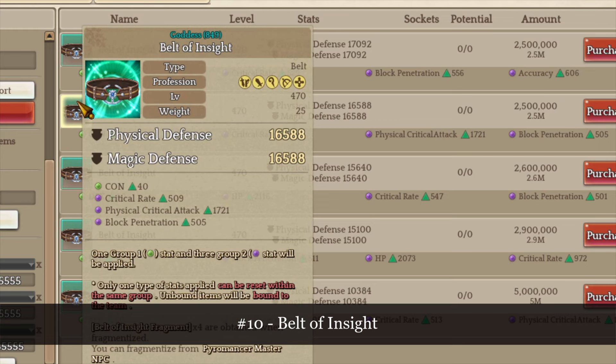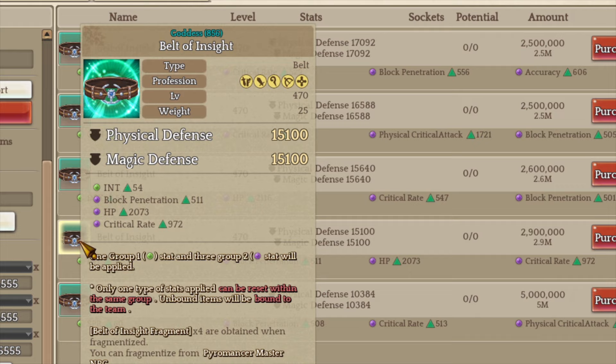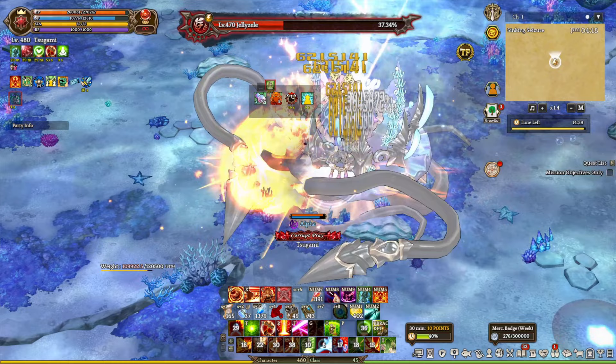Number 10: Belts of Insight. I recommend buying a random Belt of Insight from the market with two of the stats from the list — it can either be accuracy, crit rate, or block penetration. Once you get the belt, go over to the Pyromaster NPC and re-roll the line that is not from the list until you get it. Players can also farm the Sinking Seizure Rays for the belt inside material and then roll one for their own. Keep in mind that this item has a lot of RNG elements.